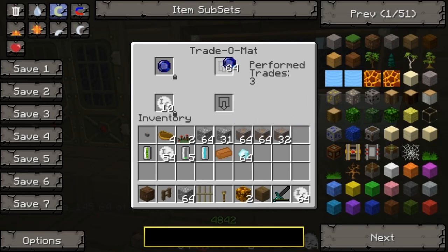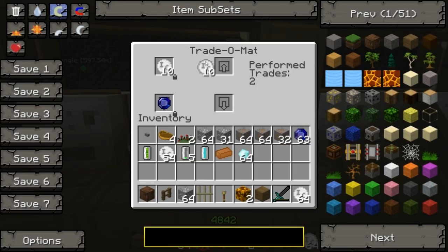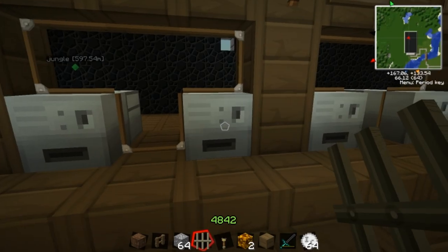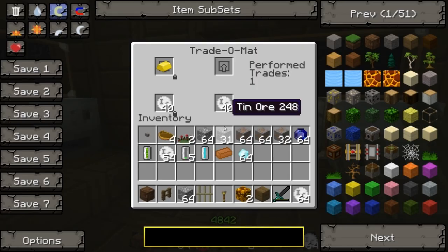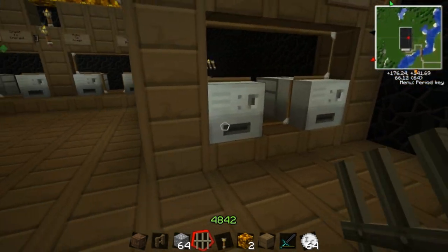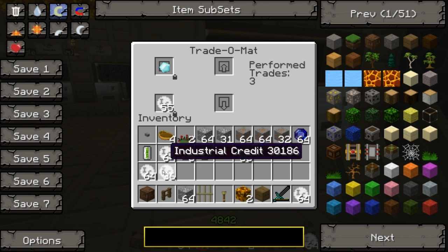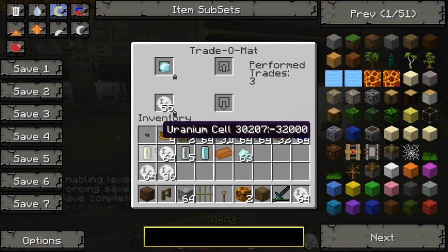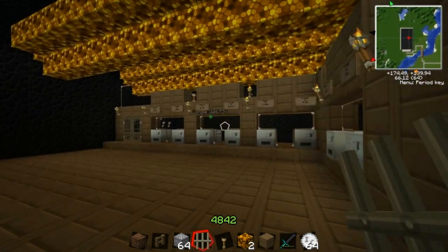You put a sapphire in, you get ten industrial credits out. It tells you how many trades have been performed and it's all automatic. Then in here, you put ten industrial credits in and you get a sapphire back out - the system works. Same with emeralds - slightly more expensive. Same with ruby, currently the same with gold, and the same with diamond - diamond being very expensive. Same as the ore shop, prices are subject to change as management of the services sees fit.